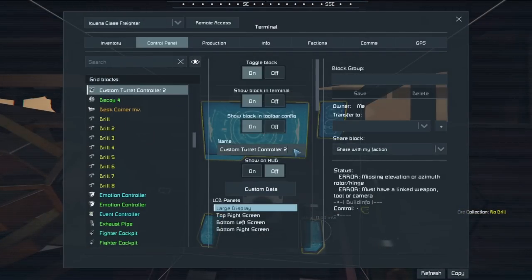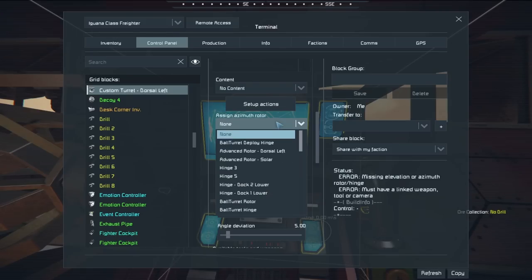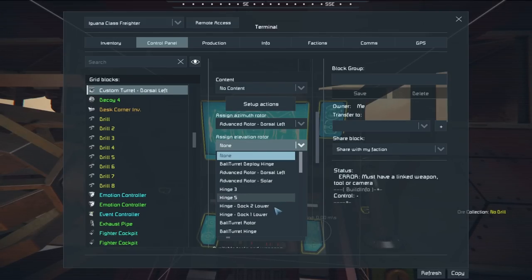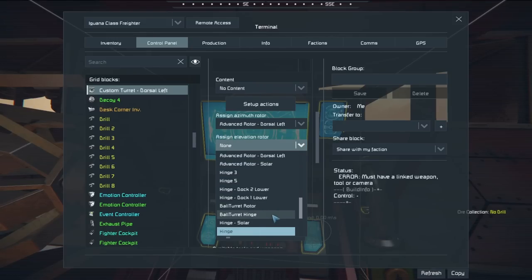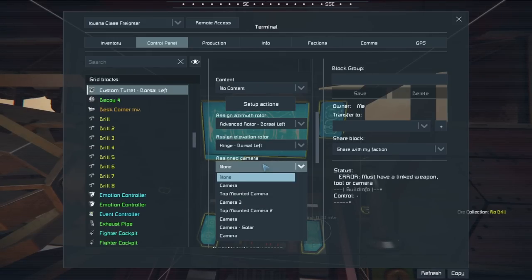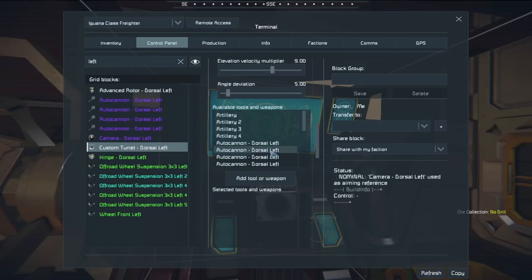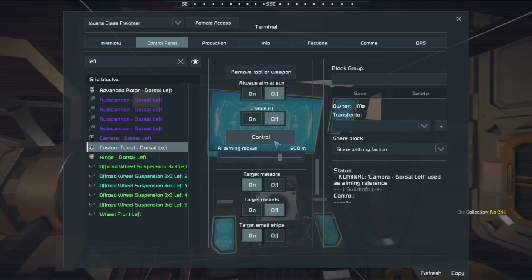All right, custom turret controller. It's going to be: dorsal left, elevation is hinge — dorsal left, assign camera — and the autocannon is dorsal left. 800 meters, enable AI control.